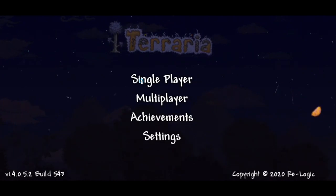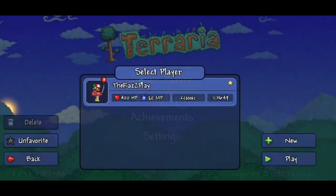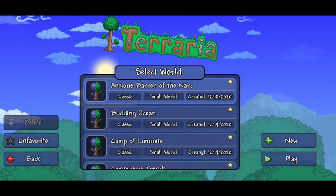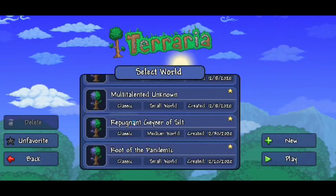So you'll have to bear with me as the first ones are kind of working out all the kinks. But let's go. Here's my character — not a lot of gear, but we can do what we can do with what we got. And we're going to go down to the name of the seed, which is the Repugnant Geyser of Silt.